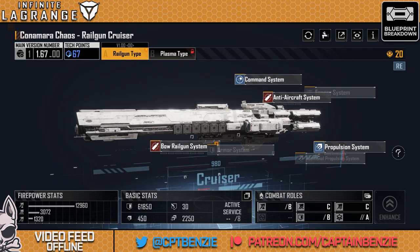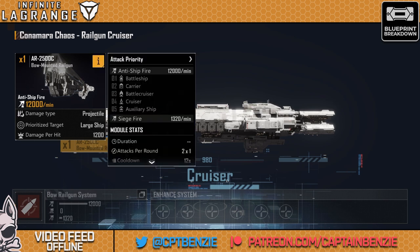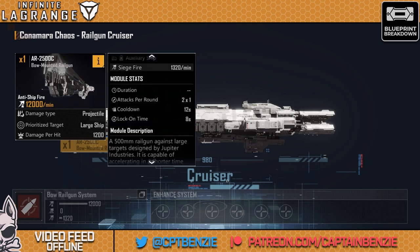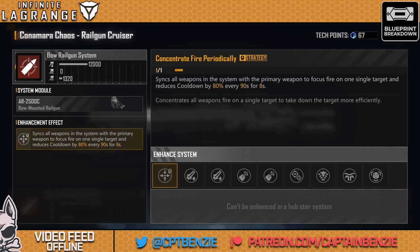The real fun with the Connemara Chaos starts with its bow railgun system — the AR-2500C bow-mounted railgun. It is a projectile weapon, so it goes up against the target's armor. It's got a really nice attack priority: it goes after battleships first, then pummels cruisers, then goes for battlecruisers — so battleships, then carriers, then battlecruisers, cruisers, and auxiliary ships. This thing is aiming at the big guys right from the start. There are still no battleships in Infinite Lagrange, so we're going straight in at carriers. The damage this can do to carriers is monstrous, at which point it will then start to rip apart their battlecruisers and anything left after that.